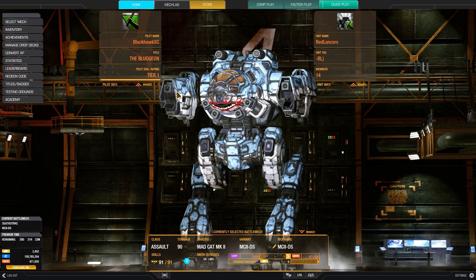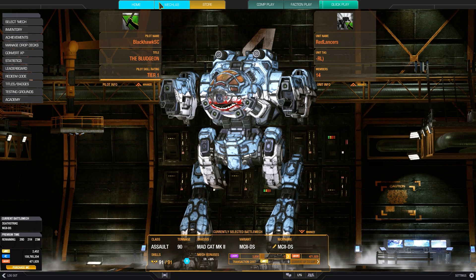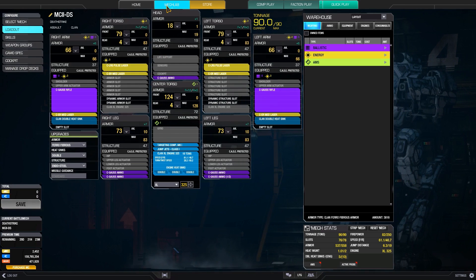You can definitely run some older meta builds on the MK2, since it's a pretty versatile chassis as we'll go into later on. For example, you can run the old Space Whale build on this Deathstrike, which is essentially the ER Medium LPL Gauss combo, which any veteran player should be familiar with. But for the purposes of this video, we're going to showcase a couple of builds using new tech instead.